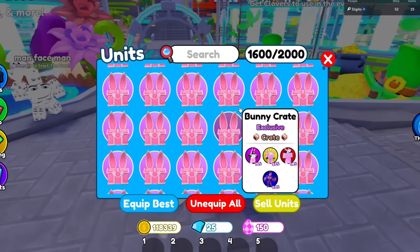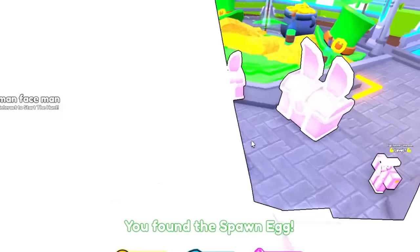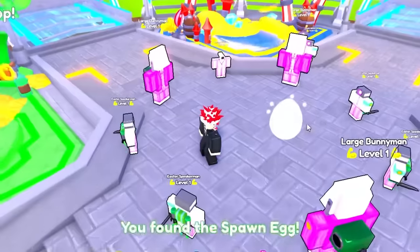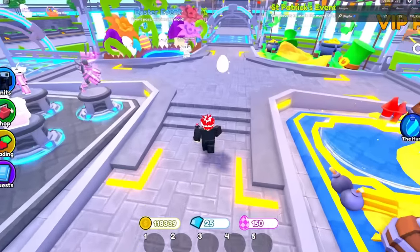We're in a private server — maybe we should do this in a regular server. We just got the Spawn Egg. Then — wait, what are these things? The Large Bunny Man? We got the mythic on the first try! That's what I'm talking about!